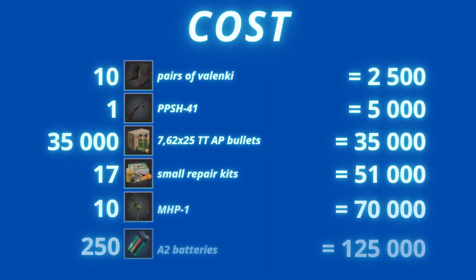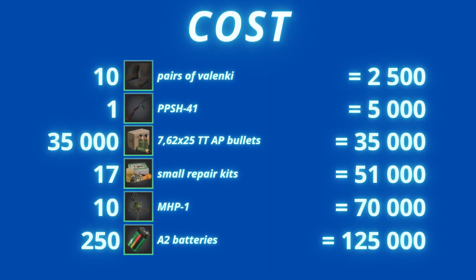When it comes to costs, here is everything you will need: 10 pairs of Valonky — because with the Pepecha's high rate of fire it's easy to miss the 15% condition threshold, so having spares on you avoids going back and forth. You also need one Pepecha, 35,000 AP bullets, 17 small repair kits, 10 MHPs, and 250 A2 batteries for MHP resupply.